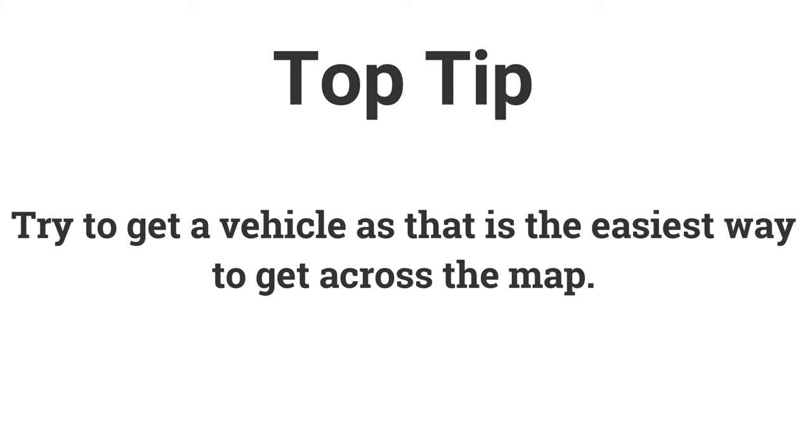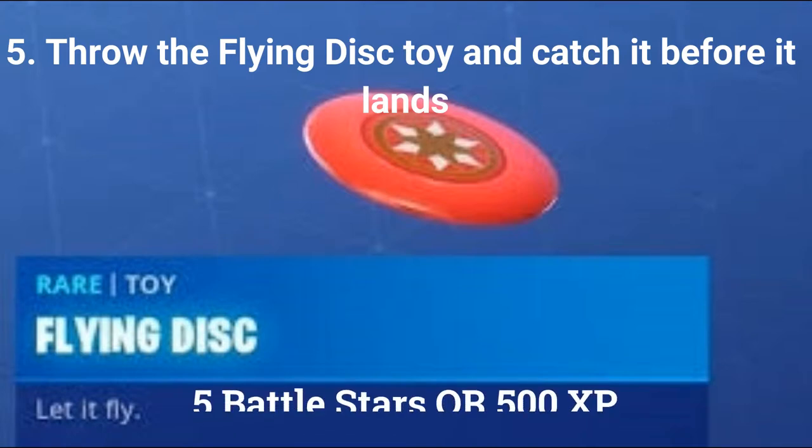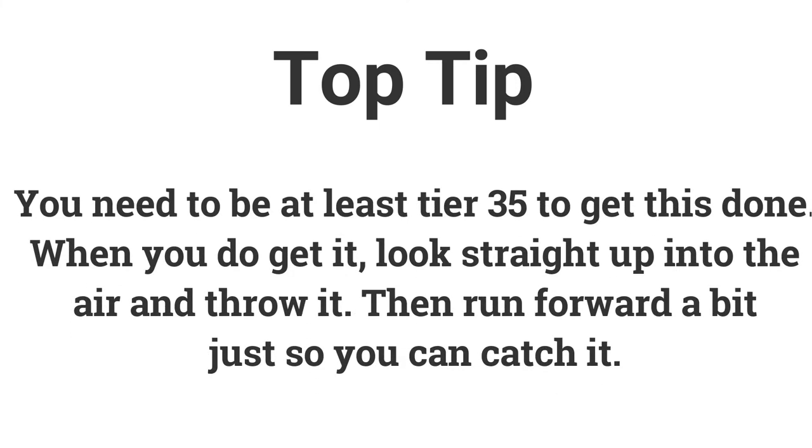You could get a vehicle for the visit locations challenge as you can get across the map the fastest with one. The fifth challenge is: throw the flying disc toy and catch it before it lands, worth 5 battle stars or 500 XP. You need to be at least tier 35 to complete this challenge. Once you have it, throw it while looking straight up into the air, then run forward just a little bit so you can catch it.